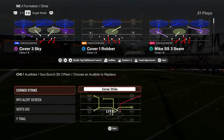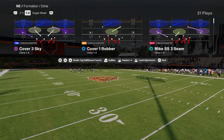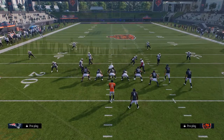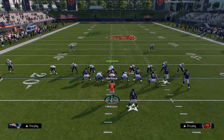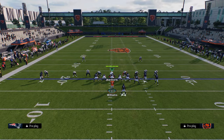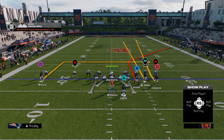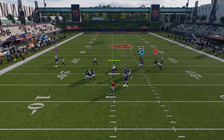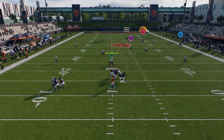So I like to come out with these audibles in bunch strong offset. And then I'm going to be coming out in play flood because it is a stock cover four beater. Basically you're going to streak the slot and then stem the tight end corner all the way down.